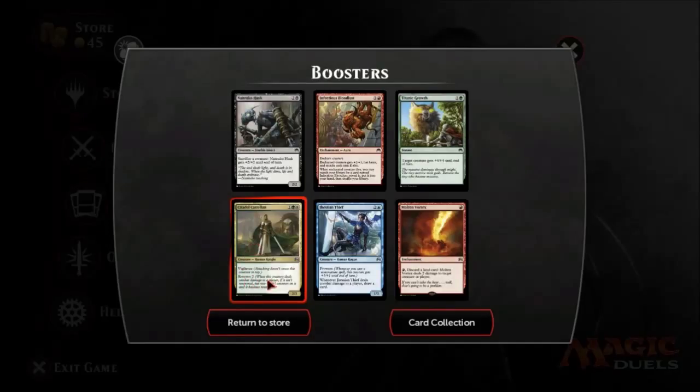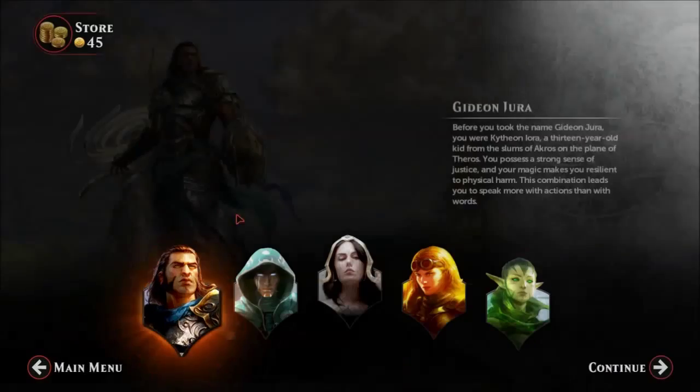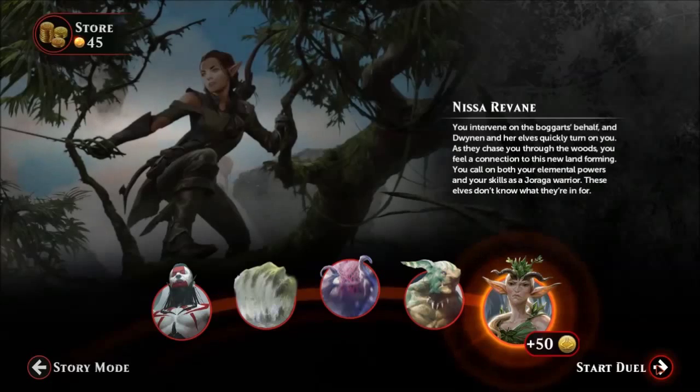Attacking doesn't cause this creature to tap. Renown two — put two plus one, plus one counters on it. That's actually a really nice one. It's a green-white combination. Not too bad. Alright, let's pick up where we left off. We were on Nissa's final chapter.